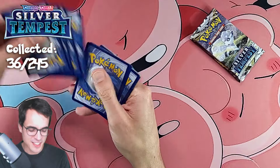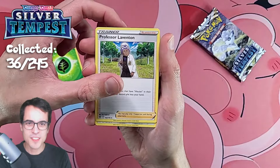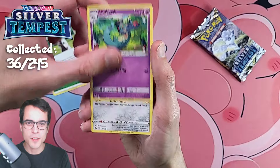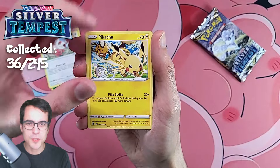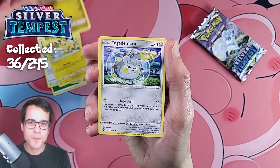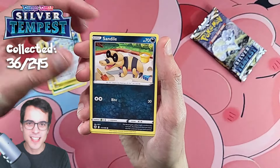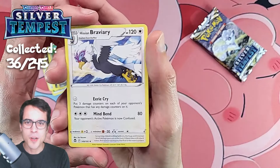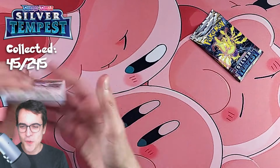I saw the code card, so this pack won't have a holo. Pack 5: Professor Laventon, a Drakloak, a Metang, Spinda, Pikachu — cute — Noibat, Togedemaru, Sandile, a Reverse Serena, and a Braviary. Cool design on the Braviary. I'm still taking in all the art.